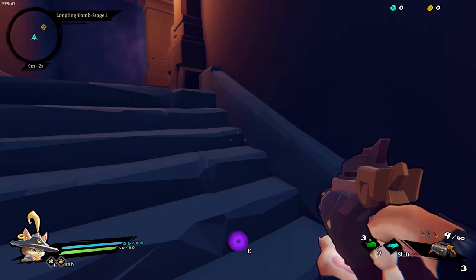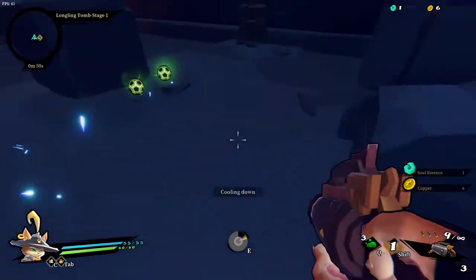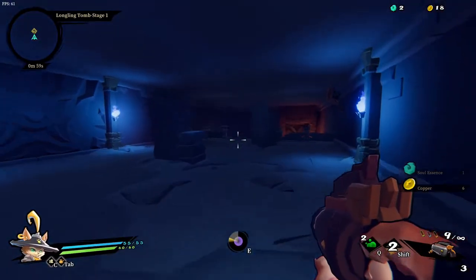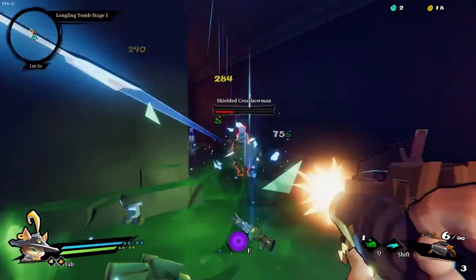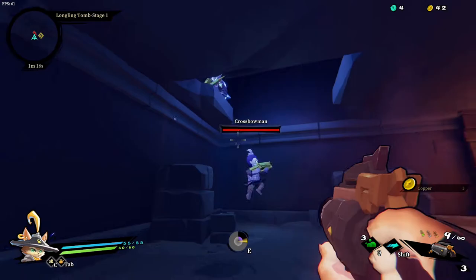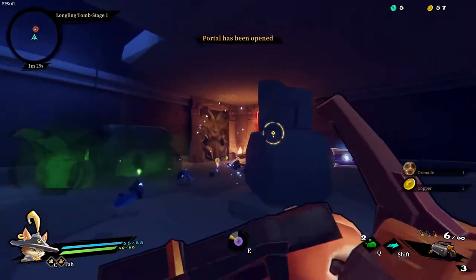So first things first, the number one tip I have for beginning players is do not forget about your E and your grenades. Almost every enemy will drop grenades when you kill them, so if you just don't use them you're not getting the max value out of what you can do. Both characters early on benefit greatly and have very good grenade synergies, so make sure you're keeping your eye on your grenade and your E. Don't forget those are good utilities to clear adds, clear rooms, and even help you DPS the boss a lot faster.